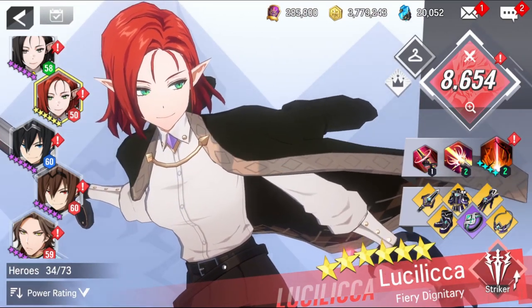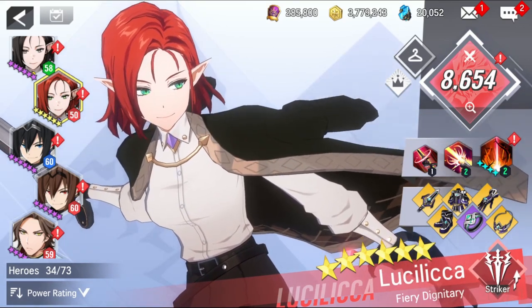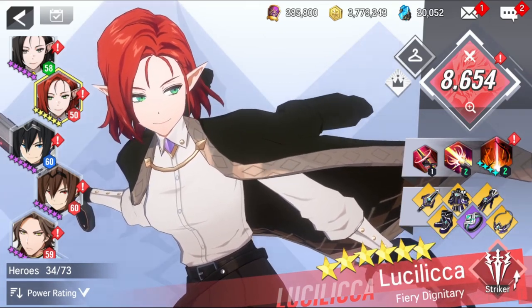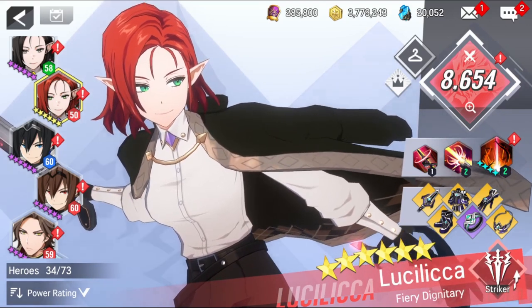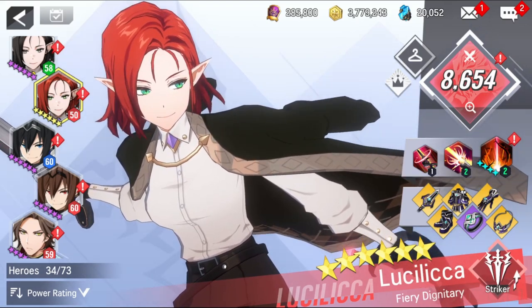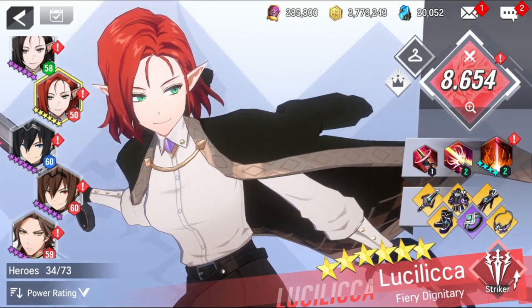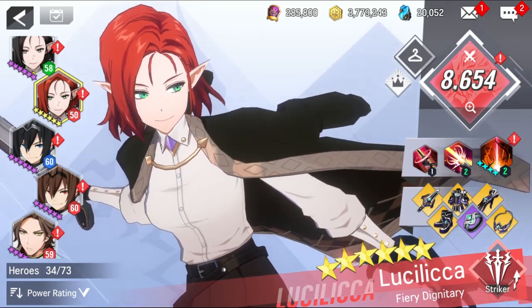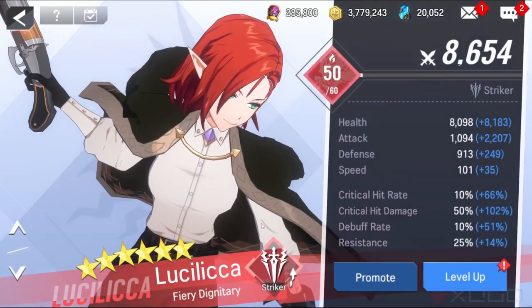Now let's check the last one — a new one: Fire Luzilica. She is one of the best strikers in the game. Her skills boost her damage enormously, and what makes her different is her mechanic tied to life. Her second skill does damage according to the life she has lost — if she is armed with a lot of HP, by losing a percent of her life she could deal a lot of damage. Her ultimate is designed to be used against big bosses in the game or in raids.